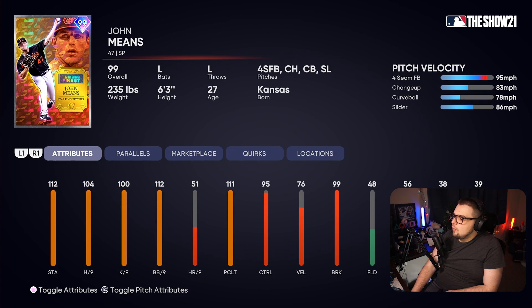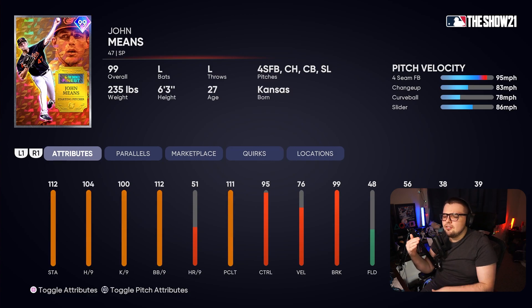John Means gets a 99 overall, which I think is great — he had a great year this year. The hits per nine is a little low, and the pitch mix isn't ideal. I don't think you should be rushing to get this card unless you need an easy-to-earn starter when you're first starting the game. This card could play okay, but I don't think it's a top-tier starter for those looking for a really good one.